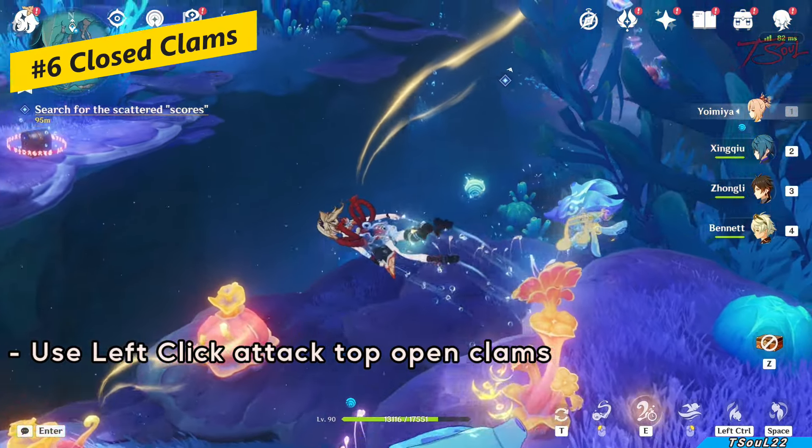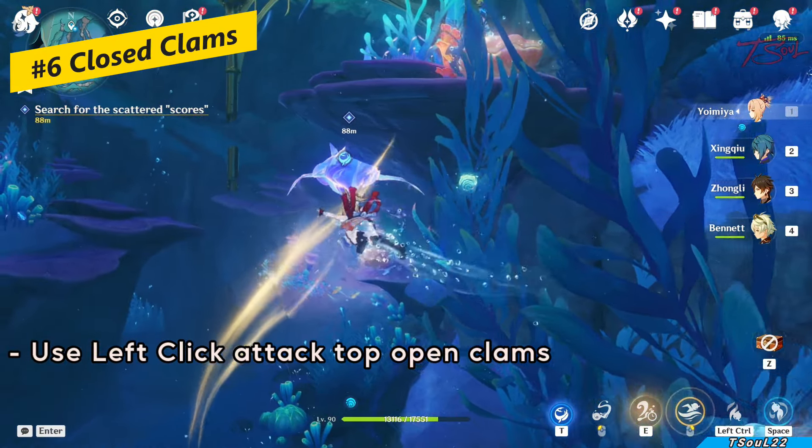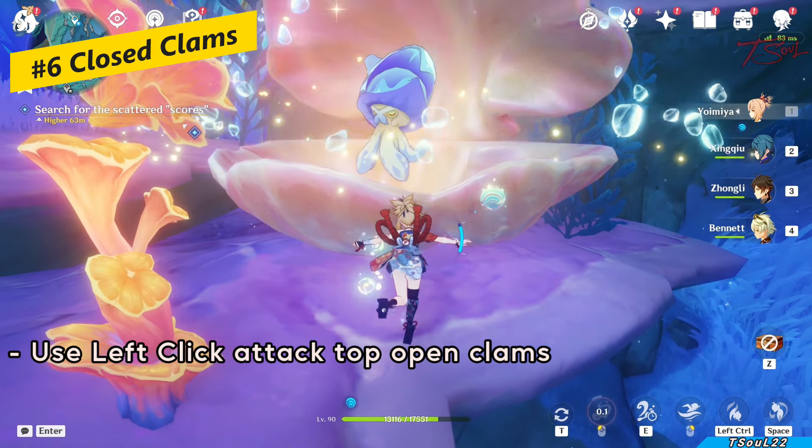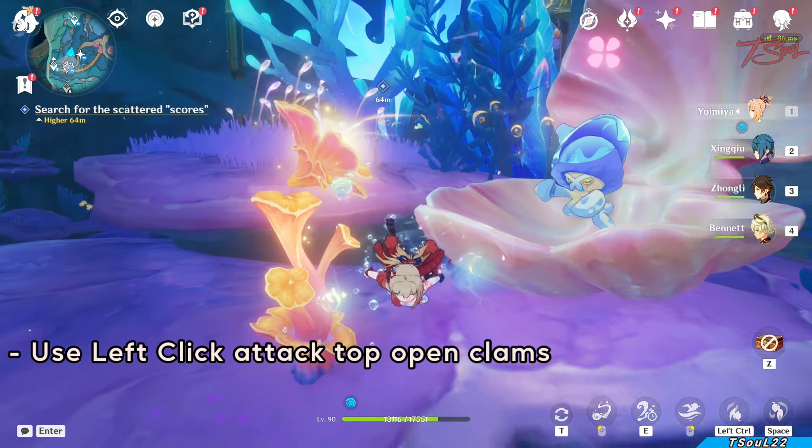You'll also see a good amount of clams. Just push left click to do your underwater whip attack in order to open the clam. Sometimes you'll find a jellyfish inside, or you might see some butterflies or other goodies.